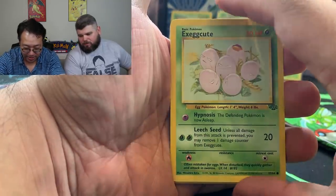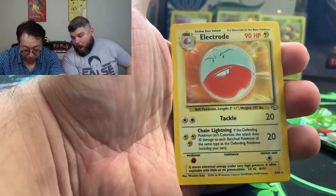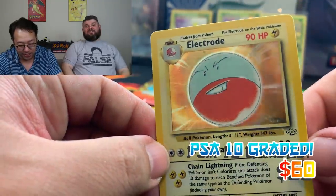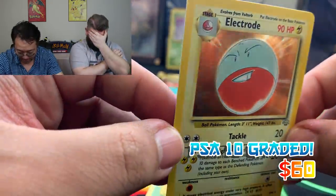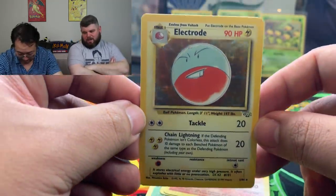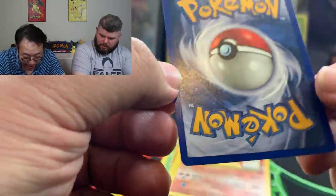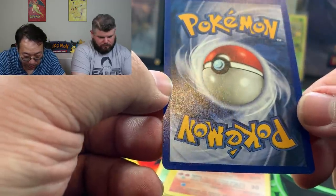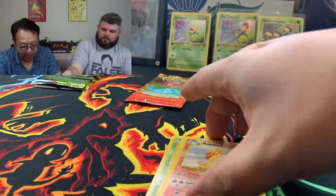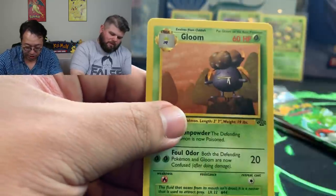Exeggcute — next one should be the rare and the Poké Ball. Electrode! Back-to-back — how are these heavy? These are all holos. Back-to-back-to-back holos, let's go! Centering is nice, foil is clean. These might have came from the same one — looks like the back top is a little off.